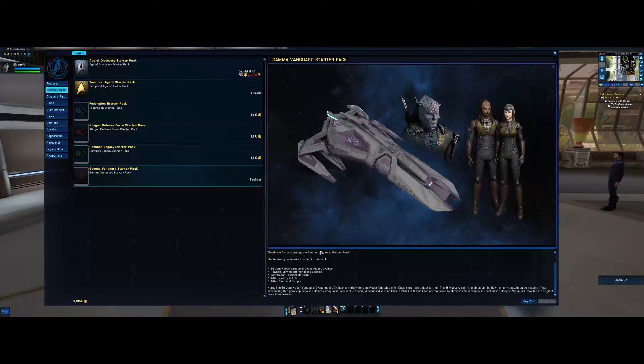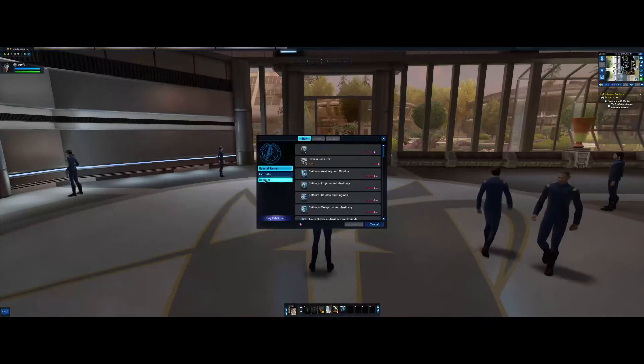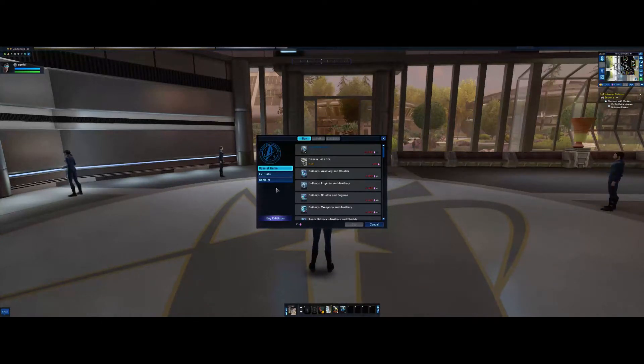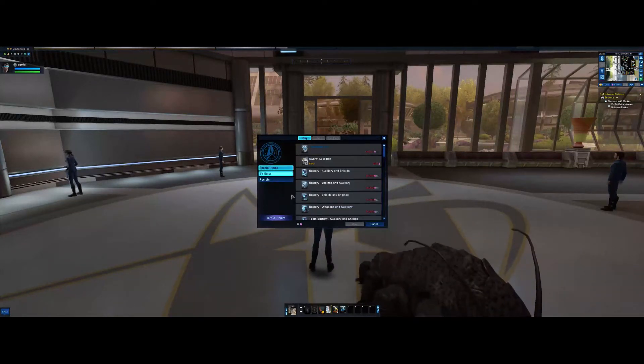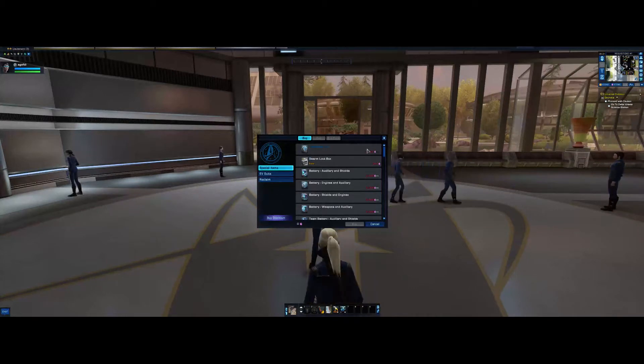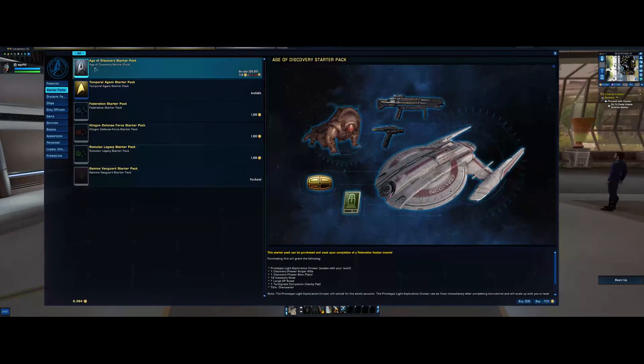You have to unlock that ship on your Vanguard character so that it will unlock on this character. It's not active on this yet. This down here has account-wide unlocks — you click on that and it'll bring up a list of things you can unlock from other captains by doing specific missions. The Age of Discovery starter pack is normally 1,500 zen. You don't actually get this in-game — you buy it with real money, although you can receive it by swapping Dilithium.